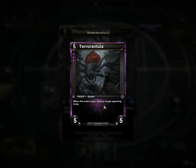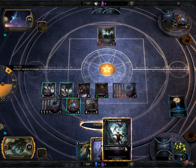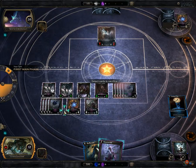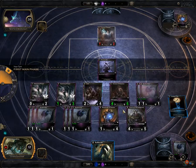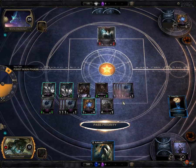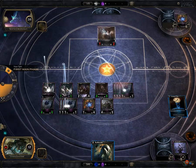We'll go ahead and play that — abominate, sacrifice one of these and make one of these a 4/4 spider. That's one thing I like to do because abominate is so easy to play: sacrifice a creature, you can just sacrifice a 1/1 spider and that's not an issue at all. Especially once you start getting a ton of these. There was a match earlier where I actually had over 20 of these spiders out at once — it's kind of crazy.